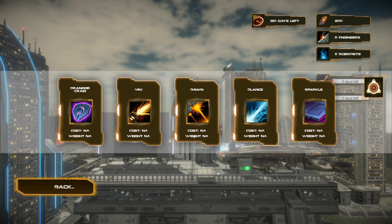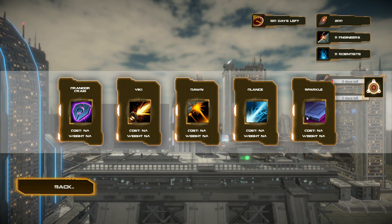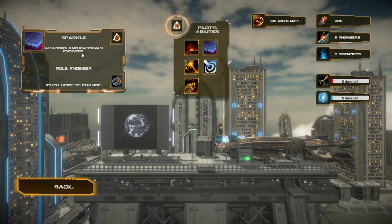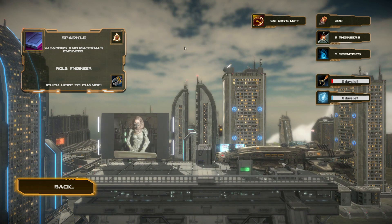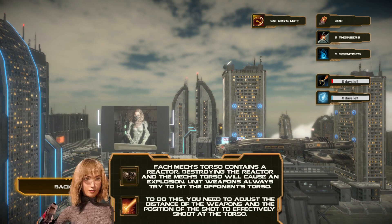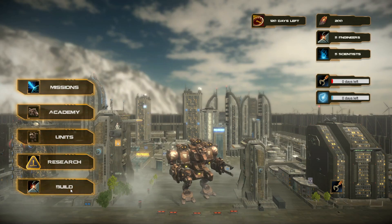Now looking at pilots: we have Krendor, Craig, Beaky, Dawn, Glance, and Sparkle. Sparkle's role is Weapons and Materials Engineering — Engineer. We can click to change pilots and view their abilities. Let's go back to the tutorial.